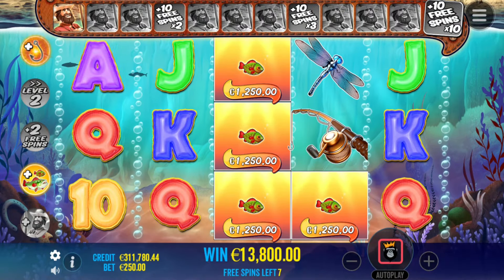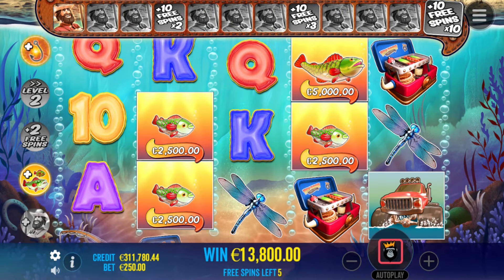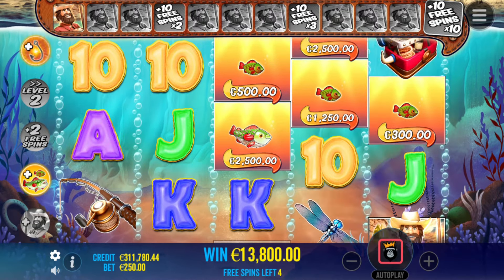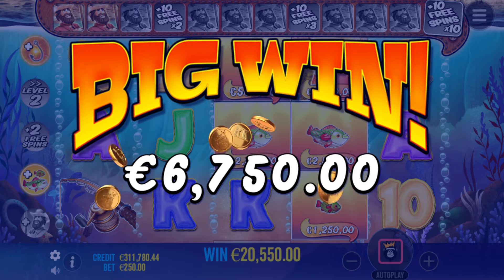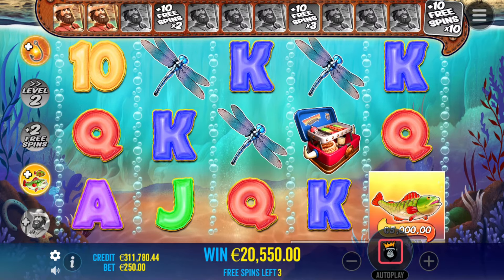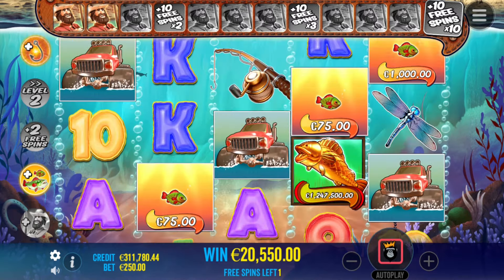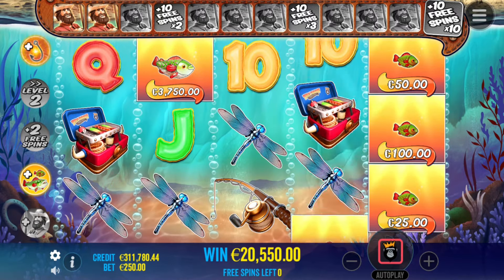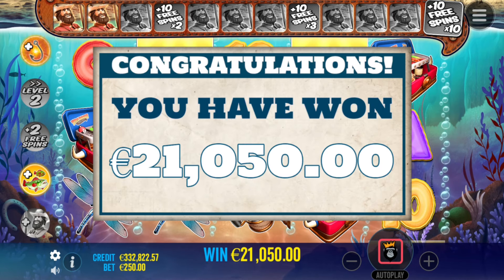I thought he was going to do fishing hook for a second. 3 more billy willies and we get the bonus — come on. No level up, man. 5 more. At least we get 13,000 euro back. There is still a good chance we get the level up here. 2 more collectors — Big Bad Splash, don't you dare to mess around. 3 more spins remaining. Doesn't want to do it — I need double collector now. Didn't lose that much; we're down 4,000 euro. I've seen worse.